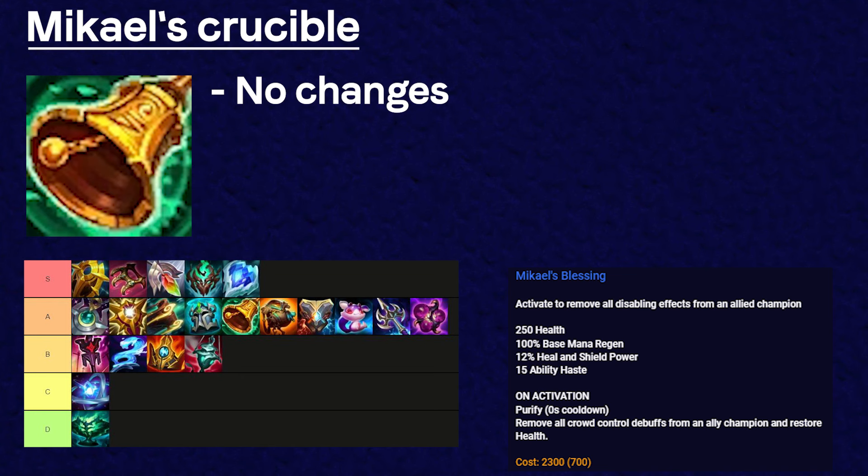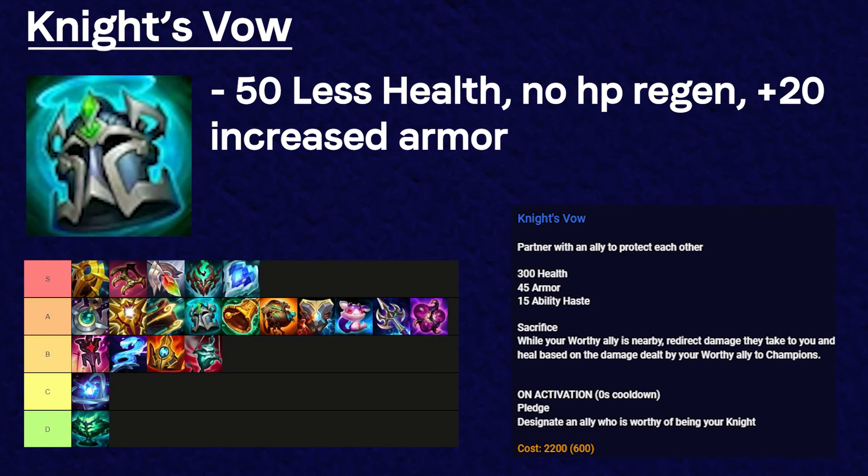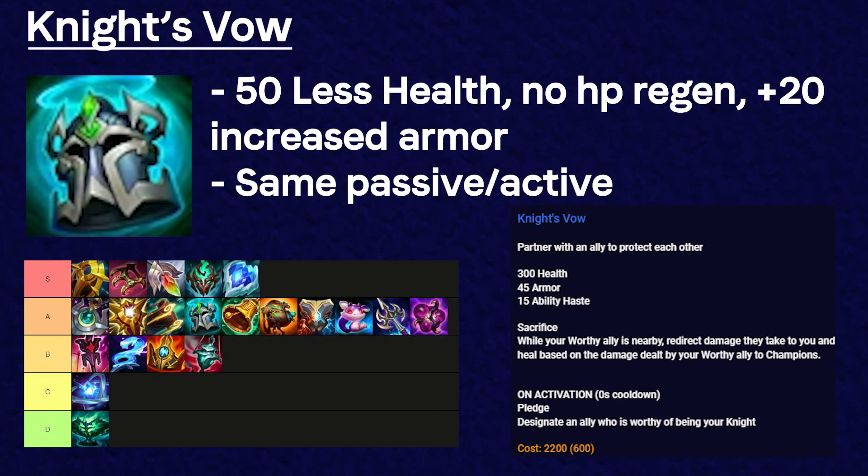Mikael's didn't get any changes but will always be a solid item because of its unique ability to remove CC on anyone. It's not something you build every game, but in the right situation it's a great option. Knight's Vow was changed so that it has 50 less health, no base health regen, but 20 increased armor. The passive and active are still the same so it's still a great item. In my opinion, Knight's Vow has always been underrated and it's an amazing option when one person on your team is popping off.